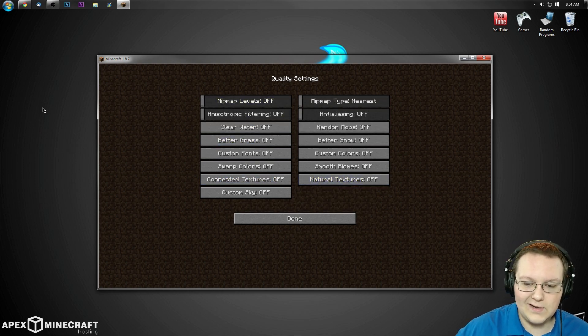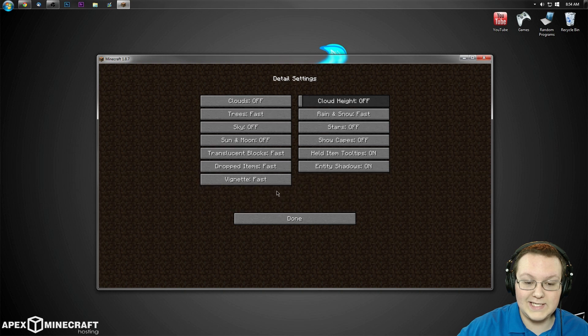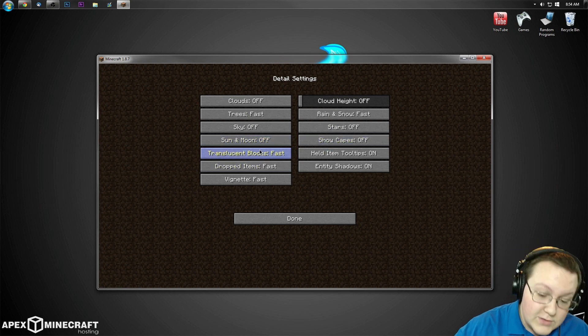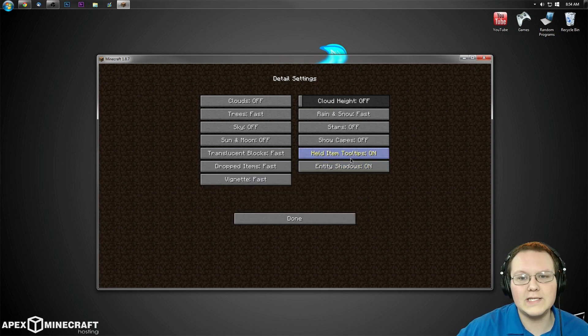Go ahead and go into Quality — in here everything needs to be turned off. Clear Water off, Better Grass off, Custom Fonts off, Swamp Colors off, Connected Textures off — everything you see in Quality, turn it off. Once you've done that, go down to Details, where Clouds need to be off, Trees need to be Fast, Rain and Snow need to be Fast, Stars off, Sky off, Moon off, Gates off, Translucent Blocks Fast, Held Item Tooltips on or off — it doesn't matter, I like to leave it on. Entity Shadows off, Dropped Items Fast, and Vignette Fast.